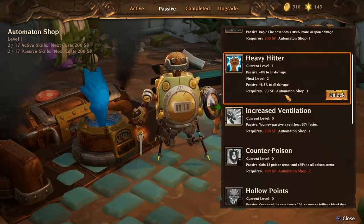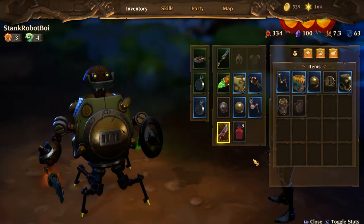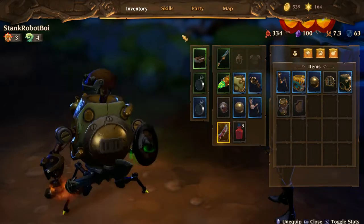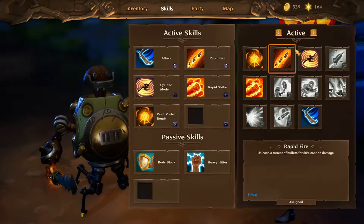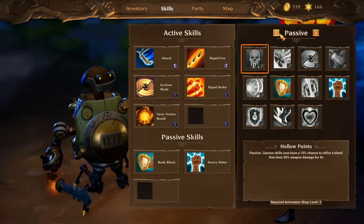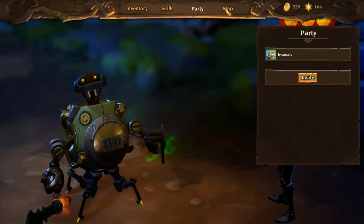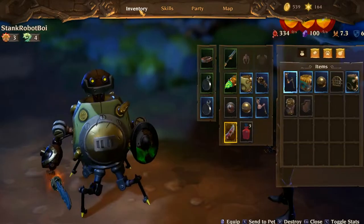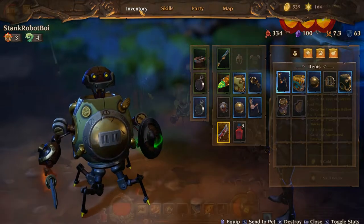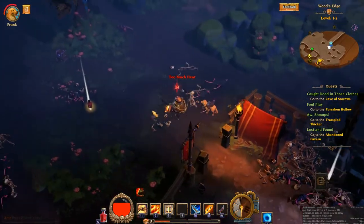Given that and the already beautiful loot system from Torchlight 2 — with different classes, stats, and pets that can go to town and sell items for you — I can't tell you how many times I've played an action RPG wishing I had a Torchlight pet to take items back to town to salvage or sell them. The dog is back, and you can also have an alpaca or an owl. You can send those pets back to town to sell your items and they come back and fight with you — they even have their own gear. It's really cool stuff.